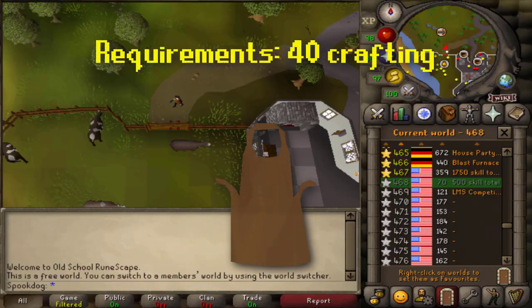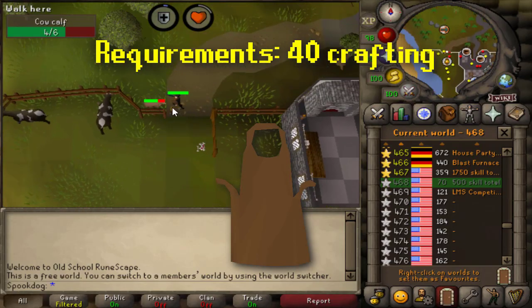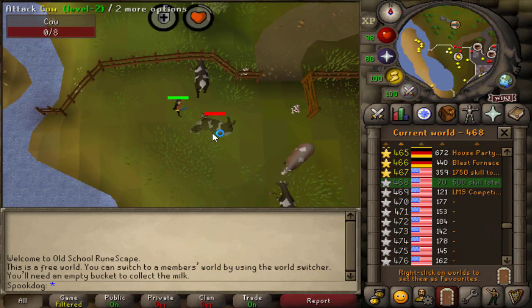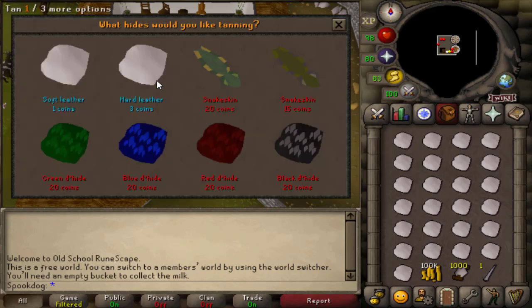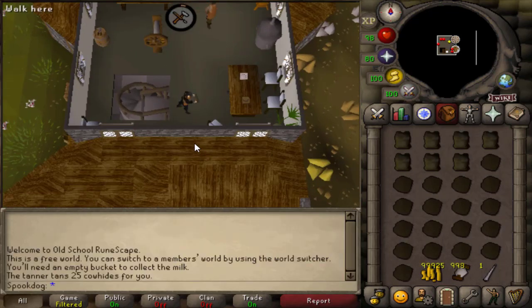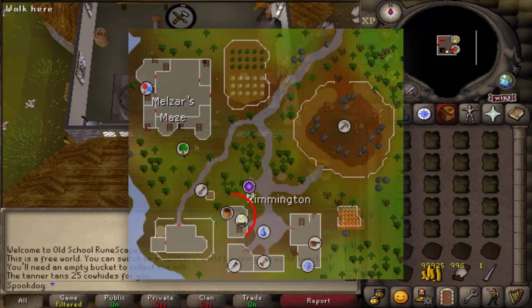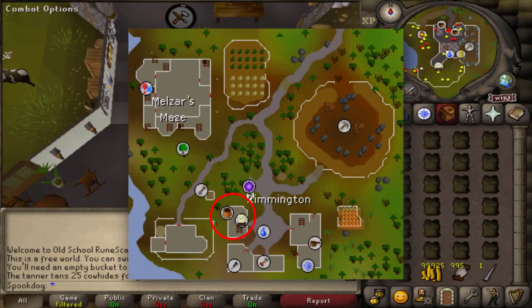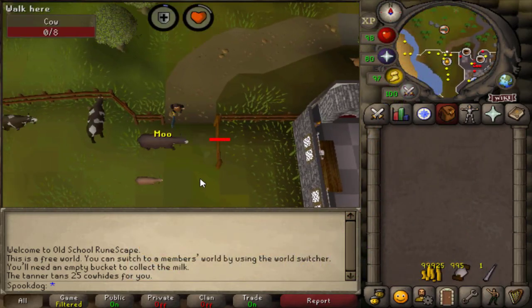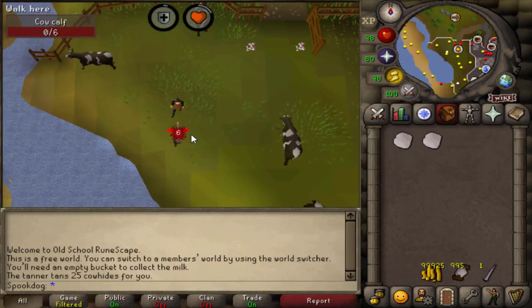Lastly, I'm doing hard leather bodies in the crafting guild. This was a lot less AFK. I kill cows outside the guild and pick up their hides, tan them into hard leather for 3 GP each, and craft them into bodies. I was dropping them for more XP per hour, but you could also run south to the Rivington General Store for GP. I'm starting out with 100k GP and 1k thread, so I'll keep track of how many I used over the hour.